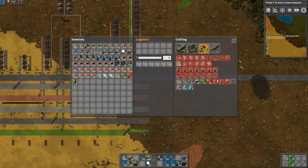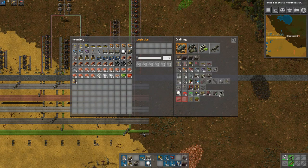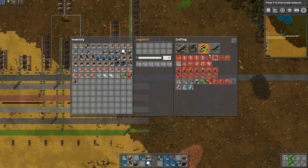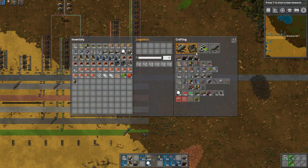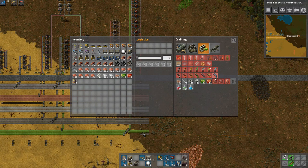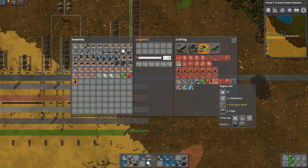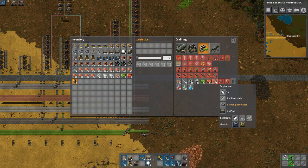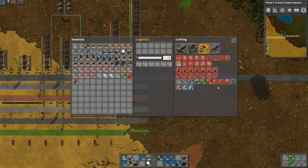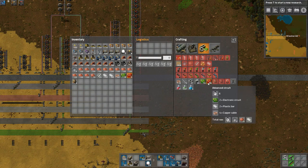Oh God, we're already almost at a half hour here. So really fast — what else do I need? I'm going to need blue science, and I need an engine unit. Oh crap, that's going to take a lot. Engine units are going to be something else I'll need. I'm already at a half an hour, that's a little bit longer than I wanted. So we'll stop it at advanced circuits — that is good progress.